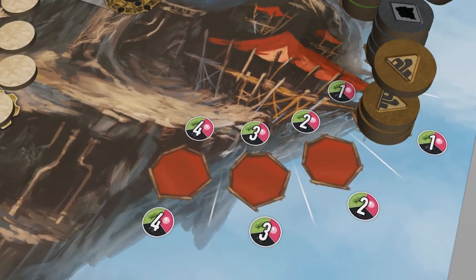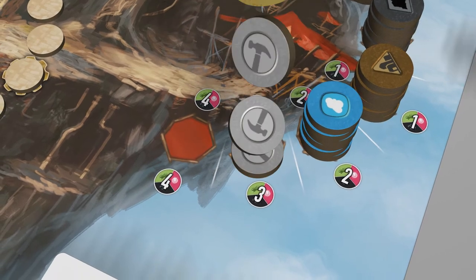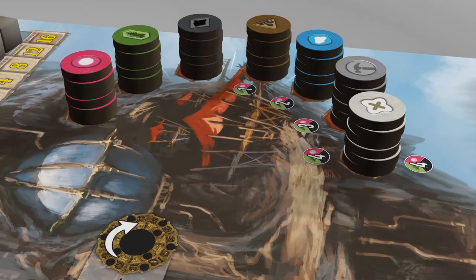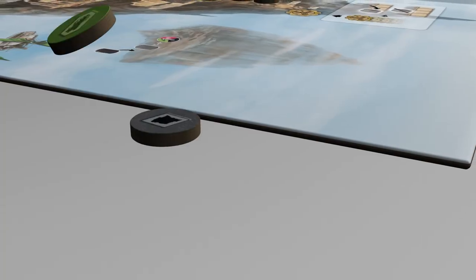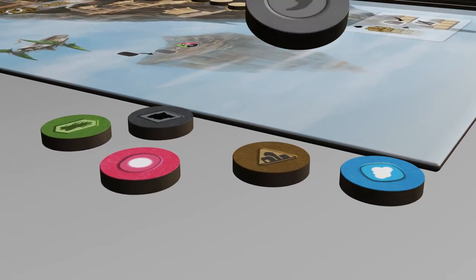Stack the city, journey, tool, and bonus discs in that order on the first, second, third, and fourth space in the lower half of the market. From the remaining discs, every player takes one obsidian, mycelium, energy, city, journey, and tool disc.